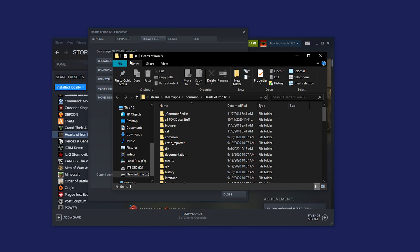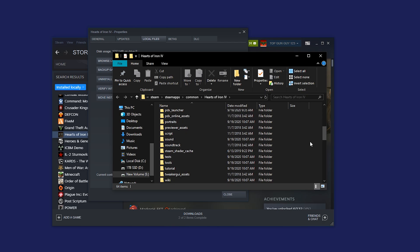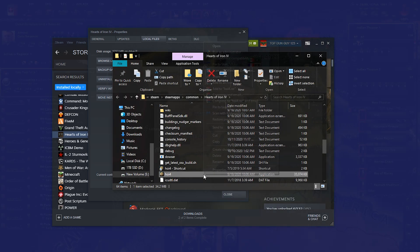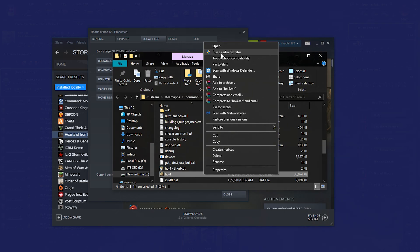Now, this is where — whether you have it on desktop or Steam or any way you access it — you need to find the Hearts of Iron 4 main directory folder. For Steam users that's the easiest way; for desktop users, just navigate to wherever your game is installed. Once there, scroll down until you find 'hoi4' in all lowercase — it's the application file. Left-click it, then right-click it, and click Run as Administrator, then click Yes.